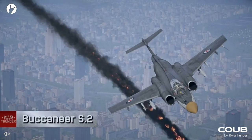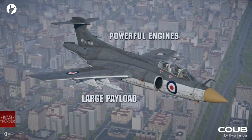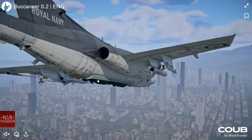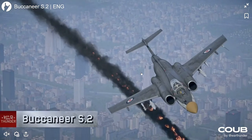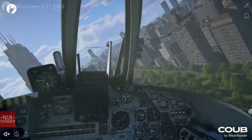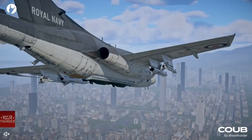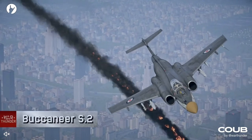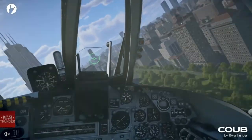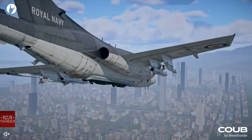One of the most iconic things about this aircraft is the fact that it has a revolving bomb bay, which is really cool. It can also carry lots of variety of weapons, mostly intended to carry nuclear ordnance, but it can also carry conventional weapons as well, including bombs, rockets, Bullpups, and Sidewinder missiles. However, it doesn't have internally mounted guns, which is one of the major weaknesses of this aircraft.